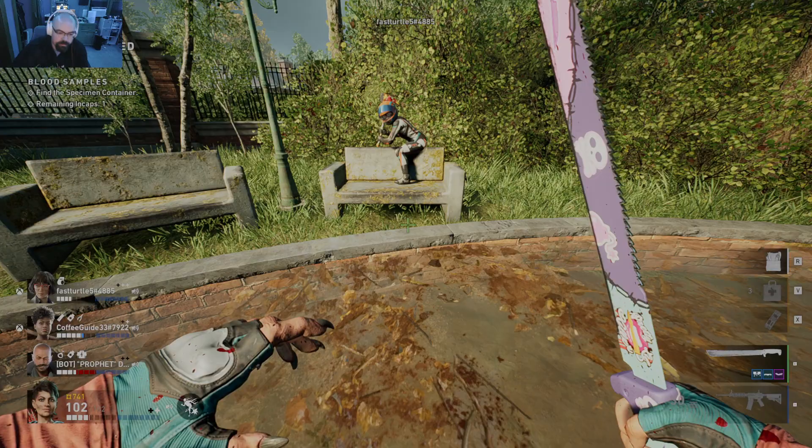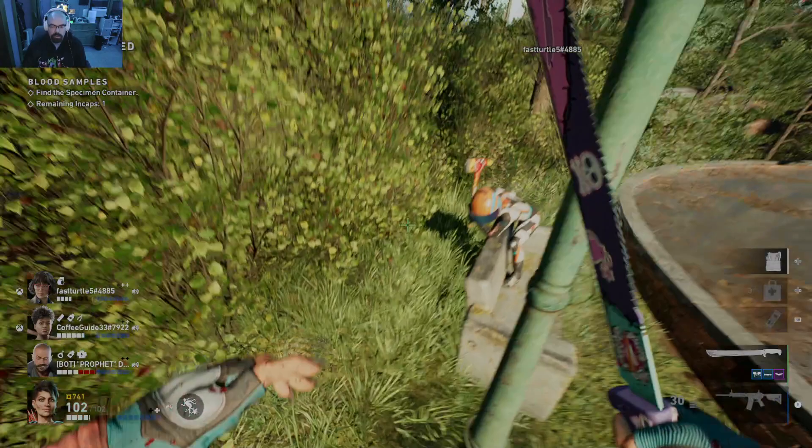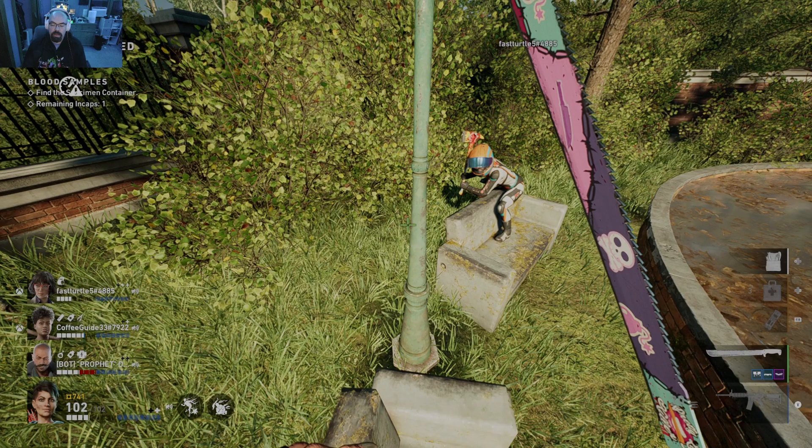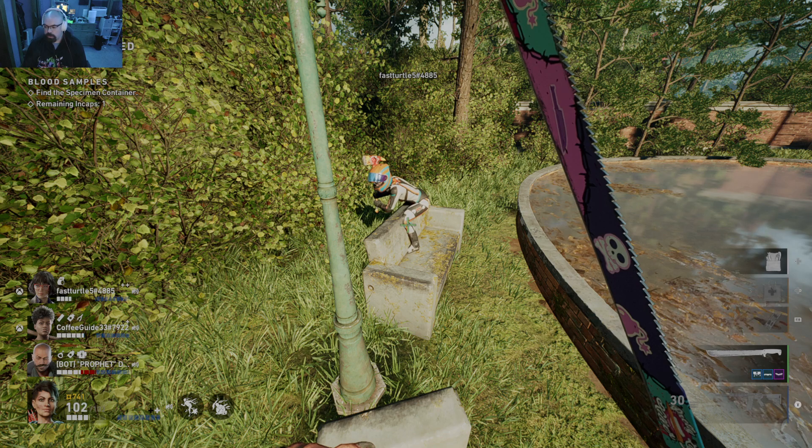Alright, what is going on guys — we got a little Jeff glitch here, so we're going to show you how to do this right now. We got Tony as the example; he is sitting securely on a bench. Basically, all you have to do is get on an elevated surface that he cannot spawn on, and rapidly hit the whistle button — left on the d-pad.